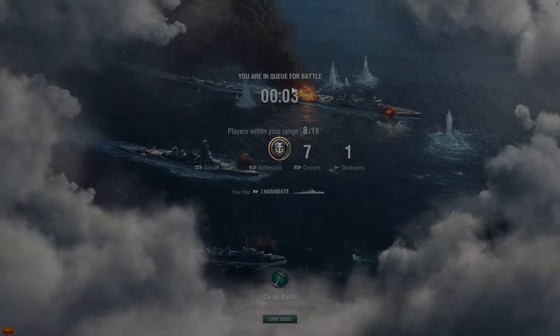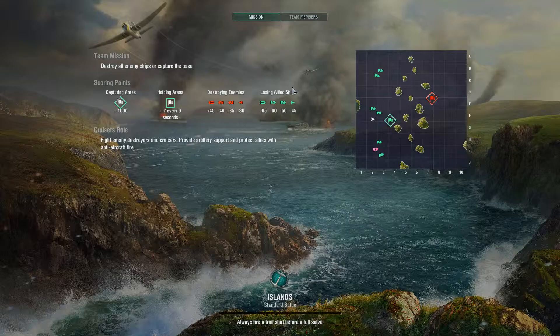It's really, really cool. There are points you need to take over and you really need to work together — the more you work together, the better it is. I love the music, it gets you fired up. On the minimap you can see we are this turquoise color, and these are the enemies. The objective: fight enemy destroyers and cruisers, provide artillery support and protect allies with your anti-aircraft fire.